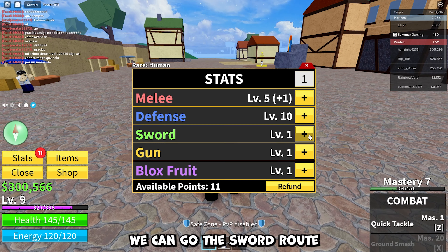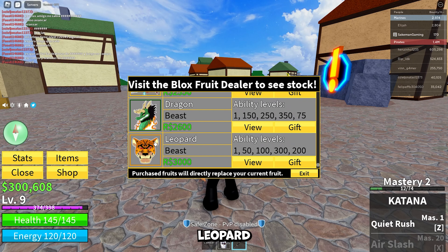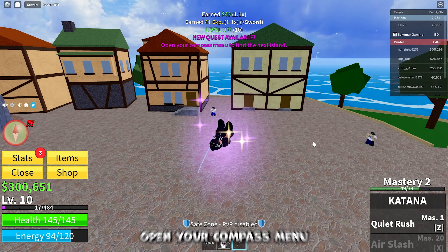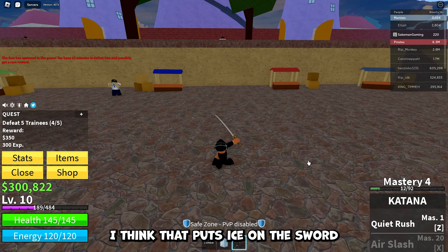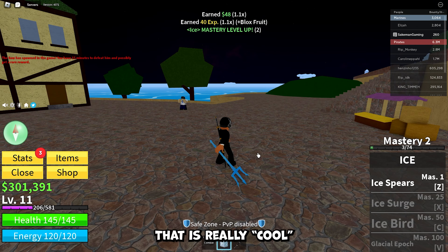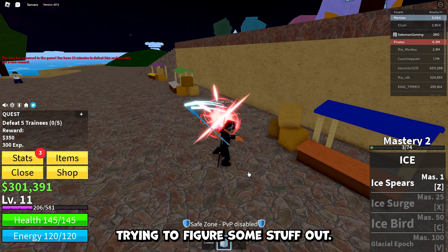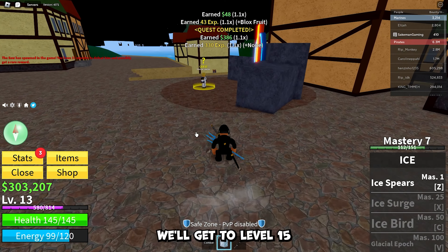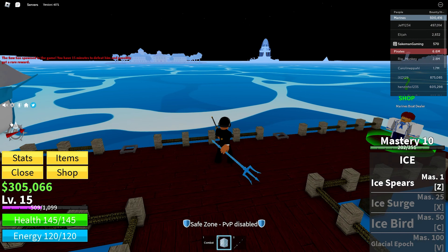I'm up to level nine now. We can go the sword route — just start using the sword, there are tons of them. Dragon, leopard — I wonder what the leopard does. Open your compass menu to find the next island. I'm going to do ice as my Blox Fruit — I think that puts ice on the sword, hopefully gives me an ice spear. Let's get to level 15 and then head to the next island.